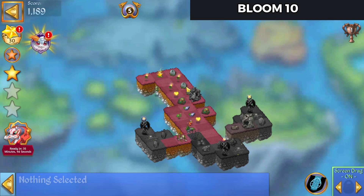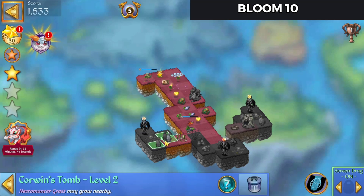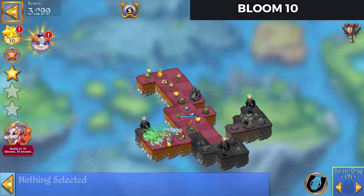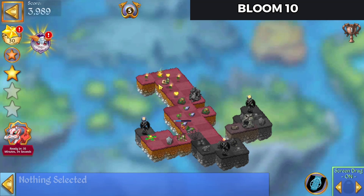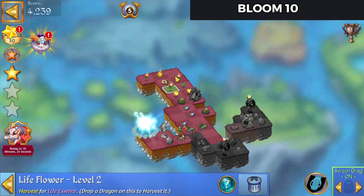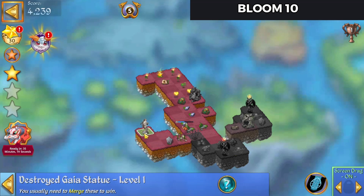Let's see — if we do that we'll get the one core one tomb we need. We'll need to heal over into there, hit that extender, and take care of that. There's our first Gaia statue.